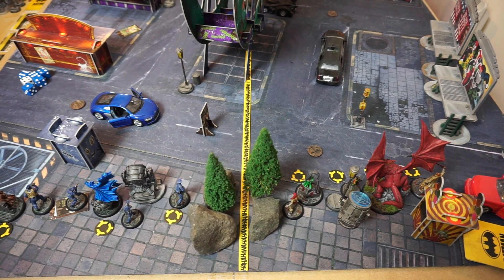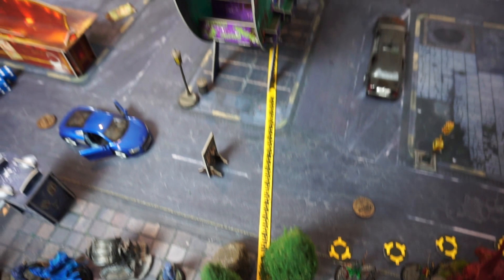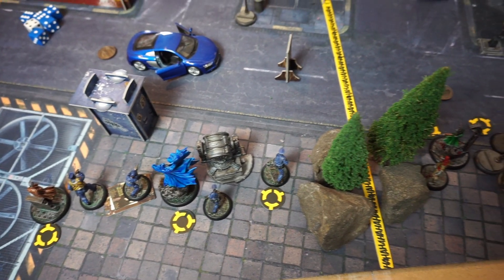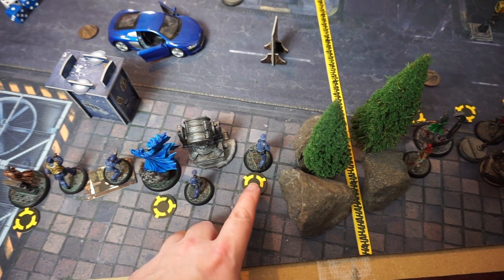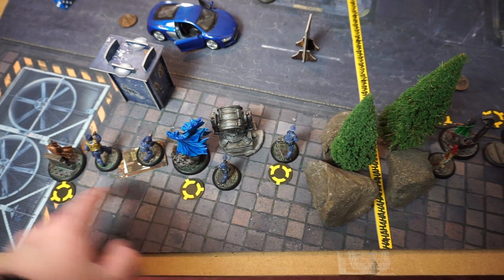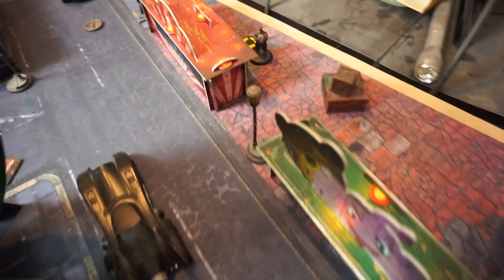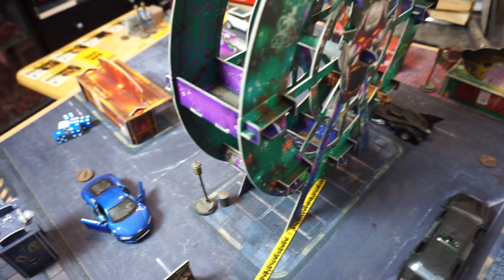Here we are set up with this very strange deployment with the impassable line down the middle — they can't pass through it, they can't grapple or fly over it. Batman's crew has deployed up to the line with the exception of Harvey Bullock, who has the Hidden rule and has opted to deploy anywhere on the map. Gordon, Batman, and Officer Merkle have Audacity. The other cops are Detective and GCPD, but for whatever reason Merkle gets a name.